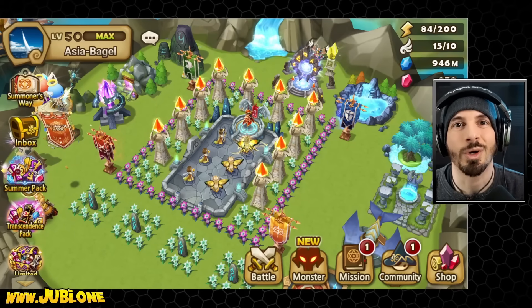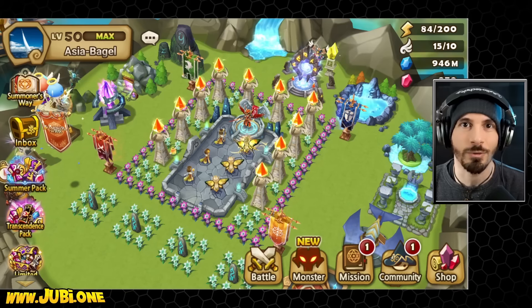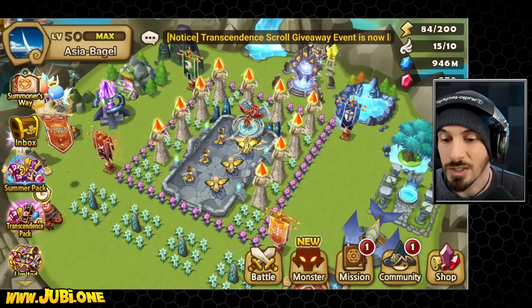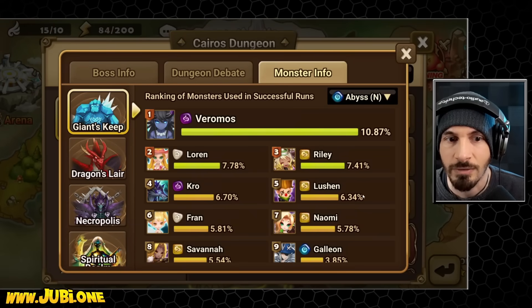Today we're on the Asia server alt account. We're going to build two new Abyss B12 teams — one for Giants and one for Dragons — but we're not allowed to use any of the top 10 most popular units for those dungeons. Let's see what we have going on with the strategy info and monster info.